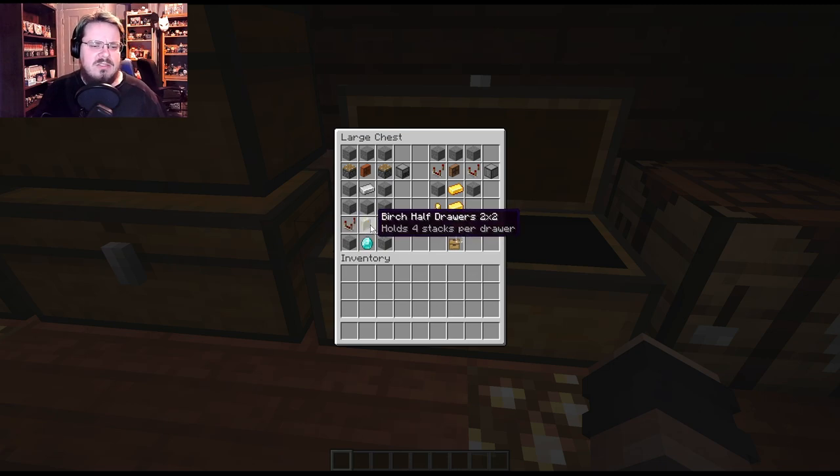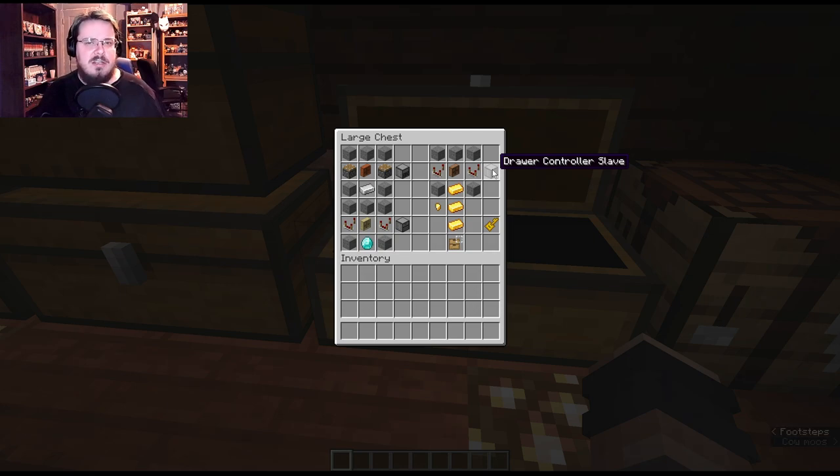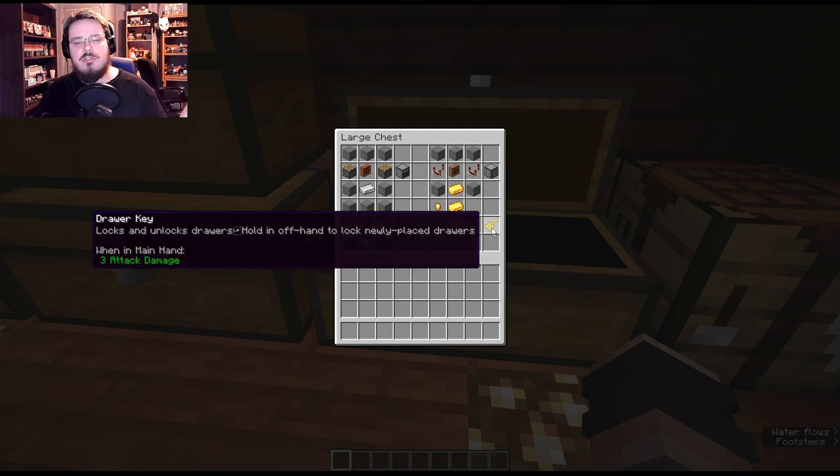Then we have a drawer controller, which allows you to right-click on it and it'll automatically put that item into whatever drawer in the system already holds that item — really cool and intuitive. It's made with five stone, a diamond, two redstone comparators, and a set of drawers. Then there's the drawer controller slave, which is just another input point for your drawer system. It works the same way except you use a hopper system to input items, and you can put single items in — not just full stacks. That's made with five stone, two comparators, a set of drawers, and a gold ingot.